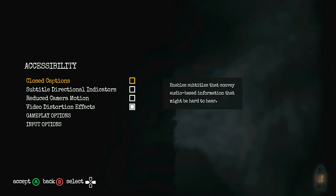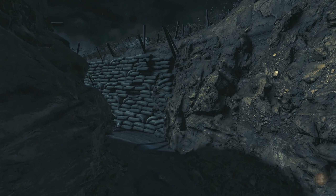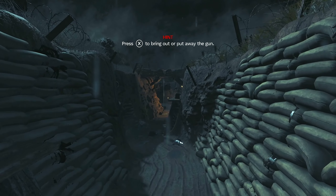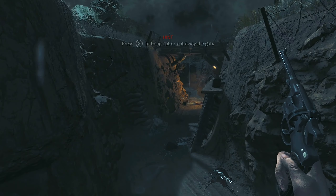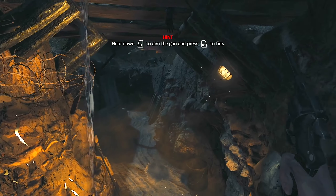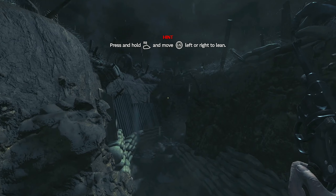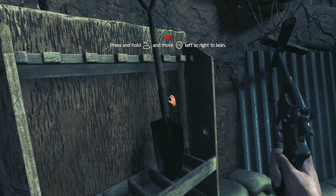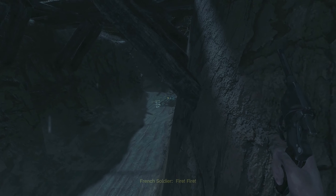Accessibility, closed captions — all right, I think we're good. So that's how you crouch — click down the LS on the controller. Press X to bring out or put away your gun. Oh snap, so this is like a first-person shooter type thing? I thought Amnesia was supposed to be scary. All right, first time playing, boys.